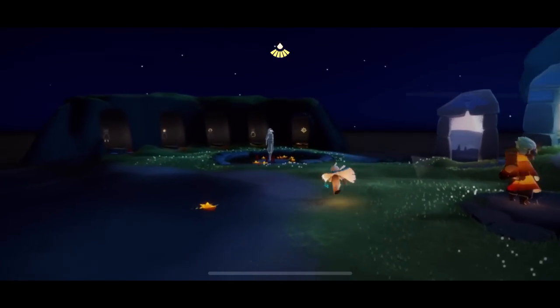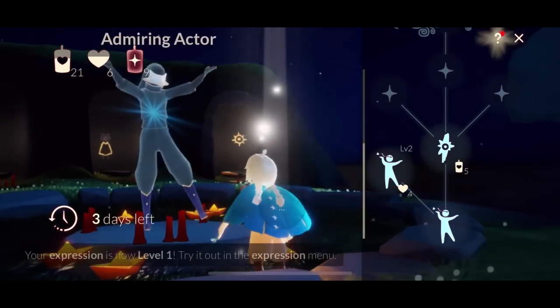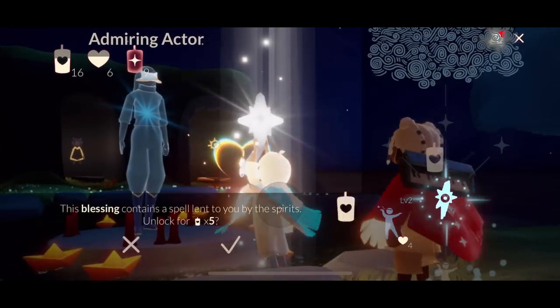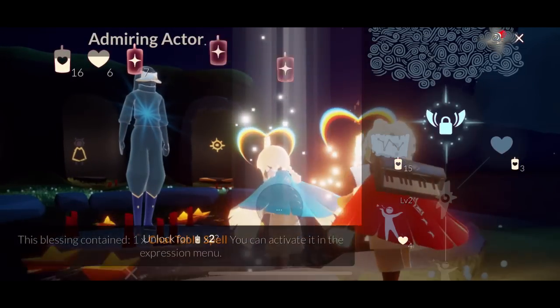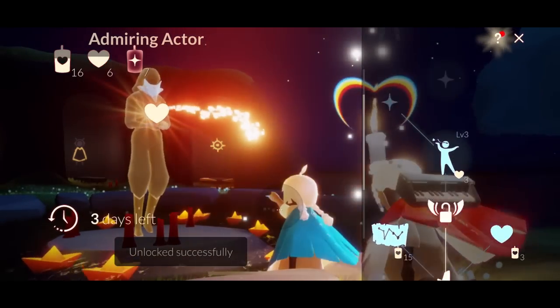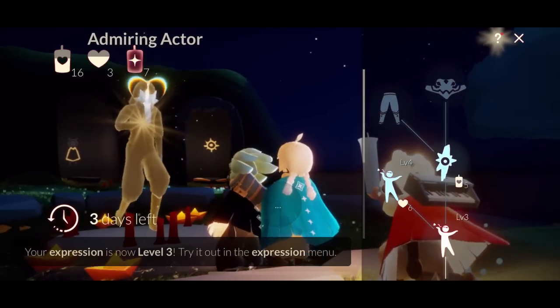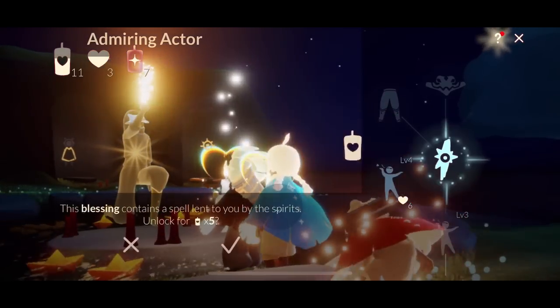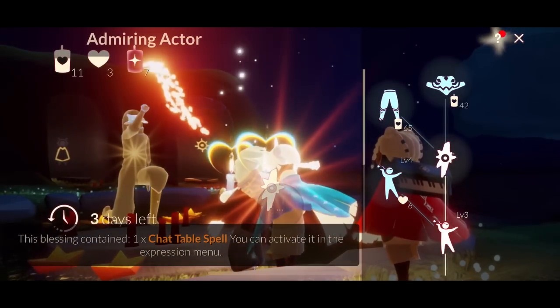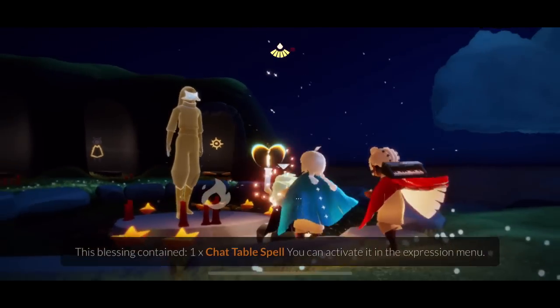There he is — Admiring Actor. So your first emote is always free. Level two is four hearts. The blessing is five candles. Music sheet is 15 candles. Heart is three candles. There's a permanent wing buff for two ascended candles. Level three is three hearts. Level four is six hearts.